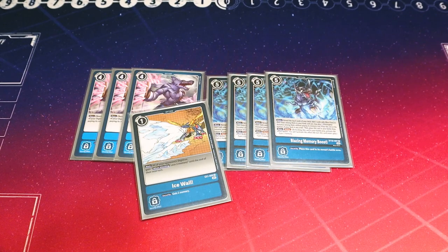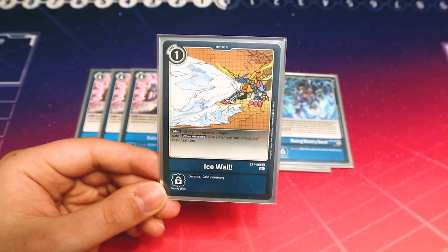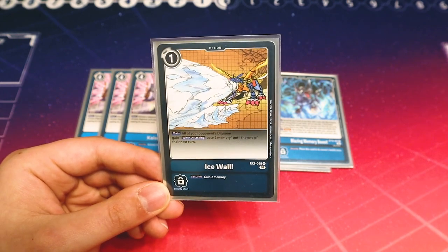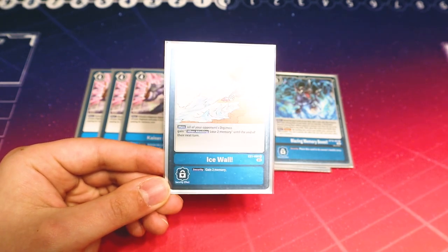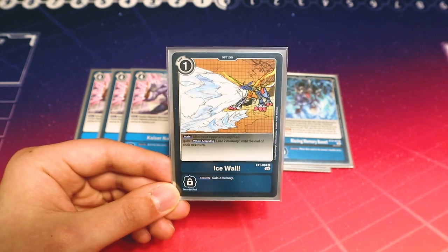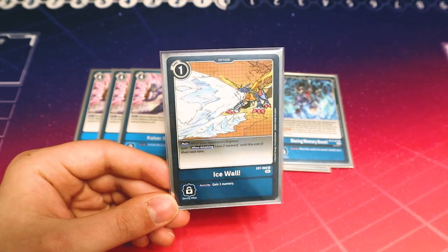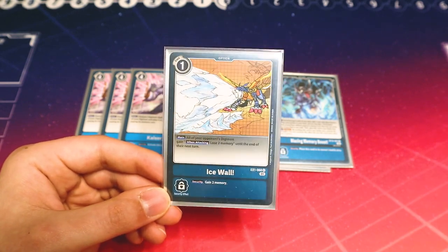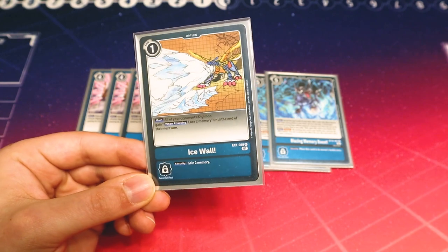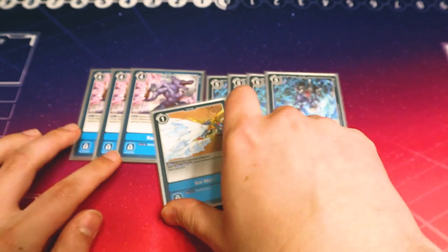Last but not least, Ice Wall, which is limited to one but still really good. It makes all your opponent's Digimon, when they attack, lose two memory until the end of your opponent's next turn. The security effect gives you two memory. It's just a one-drop that lets you memory choke — your opponent can only swing maybe once or twice. It's a really good way to slow your opponent down when you need to. If you're a blue deck, you already know: run the one Ice Wall.